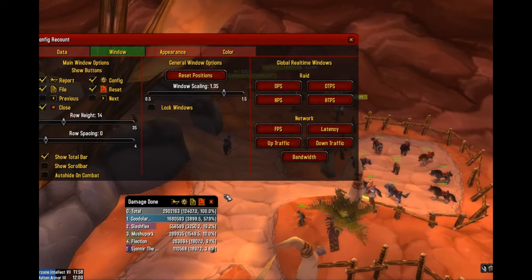The Window tab is just here to modify the look of the windows themselves. You can check which buttons you want to show on your heads-up display. I would always have 'show total bar' checked because that's going to show you the total damage of everyone in the raid or group and all their stats, which I'll explain later. The scroll bar and auto-hide on combat — you can show or not show those; it's just your own personal preferences.